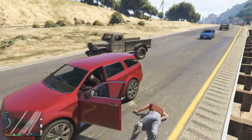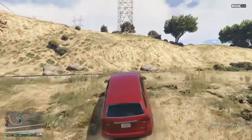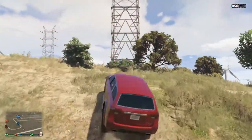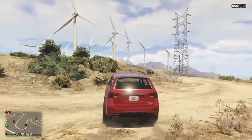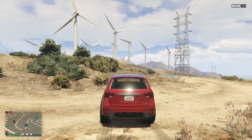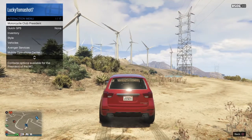Now grab another random street vehicle and drive up to your facility. Hold your interact button to bring up your interaction menu, and as you're driving off the edge of your facility, when your back wheels are on the edge, cancel out your interaction menu.